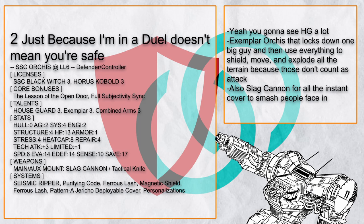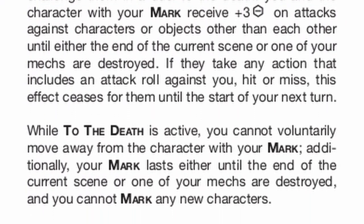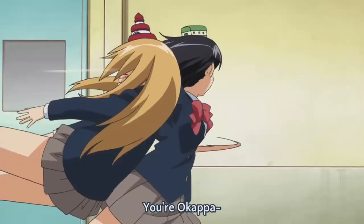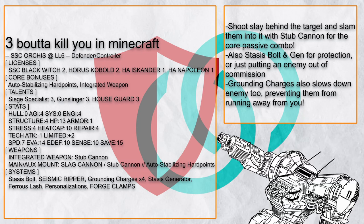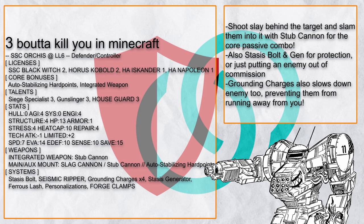Just Because I'm in a Duel Doesn't Mean You're Safe is a half Kobold Houseguard Exemplar Orcus that's exactly about its name. Even when it's locking an enemy out with Exemplar, this Orcus can still move other people and explode the terrain around them because those don't count as attacks. Being able to create cover on demand with Slag Cannon to smash people's faces into is also a very good idea. Right after shooting a slag cover, it combos with a Stub Cannon to knock enemies right into the slag to trigger its core passive, and adding in Stasis Bolt and Stasis Generator, Orcus could quickly become real annoying.